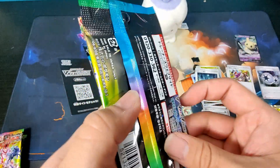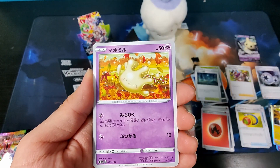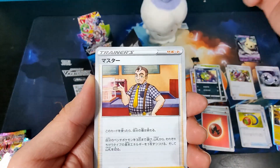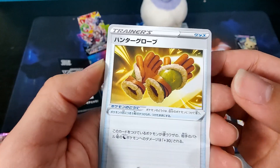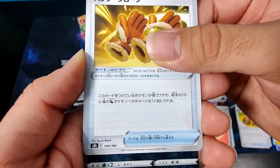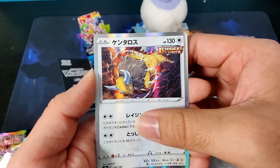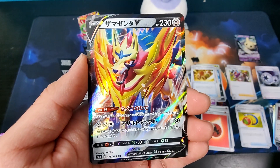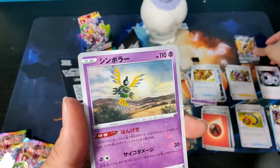Third pack: starting off with a Fire Energy, Snow Runt, Milcery, Spinarak, Bainet, Cafe Master — a new card in the TCG — Dragon Tamer Gloves for Dragon Pokemon, a Galarian Obstagoon Holographic, a Tauros Holographic — one of the pre-release promos imported into Japan — a Zamazenta V, and a Reverse Sigilyph.